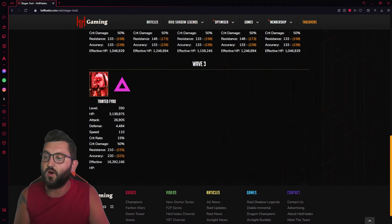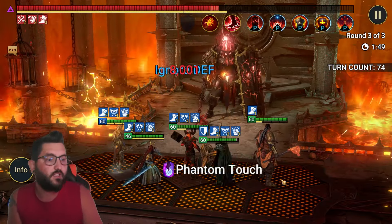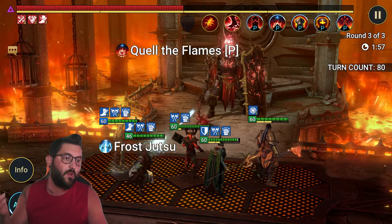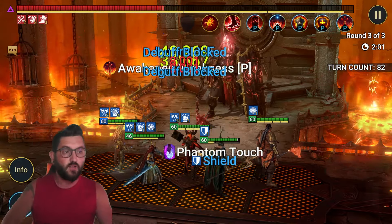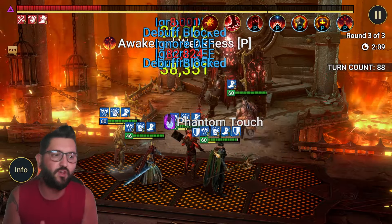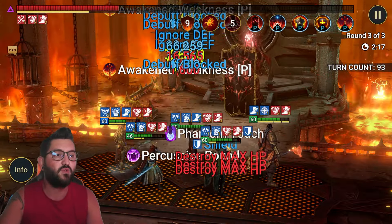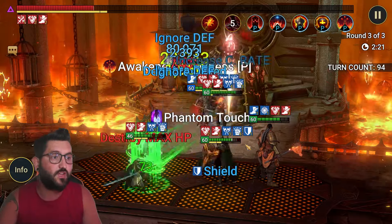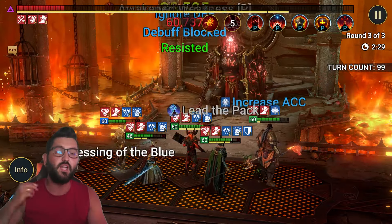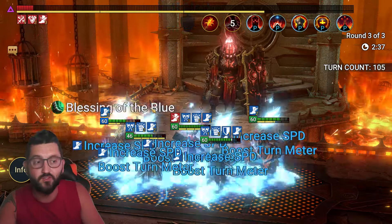It might fail on the second stage because of speeds. Do check hellhades.com - you go there, select the stage, and it shows you the boss speed and the accuracy you need. The boss gains 5 more speed per stage and from stage six the speed goes up by 25, so it becomes a lot harder. However, this team might actually still work on stage two. You can see it got a turn, did the A2 - honestly this might even work with double Gory. Try to make sure you kill the waves fast and have wave control.